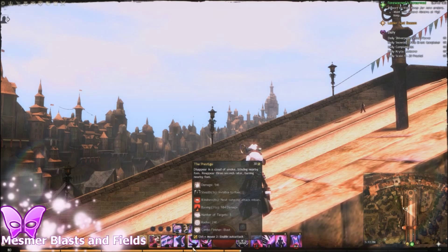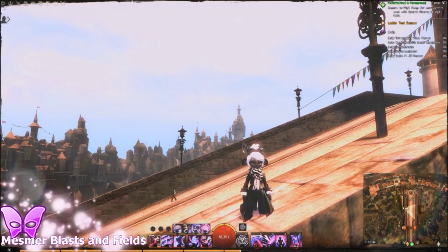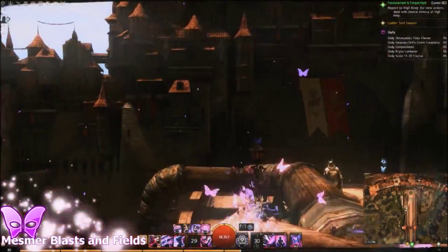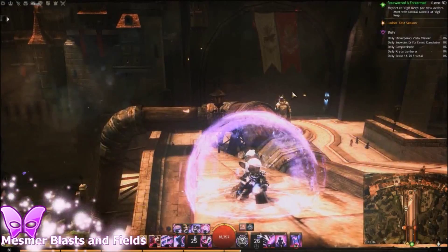When it goes off, it throws out a bunch of burning, so it's very not good for blasting stealth or anything really. I don't really recommend using mesmer blasts, but that's what it is. Here's an example and you can see the delay — you stealth and then after a few seconds you come out and you blast whatever field you're in.